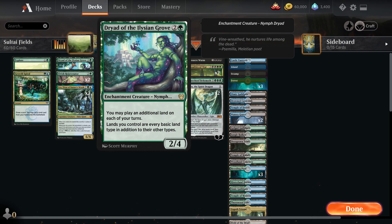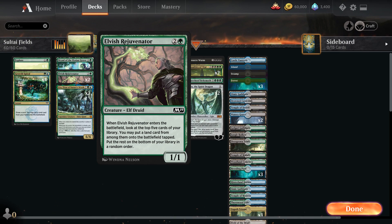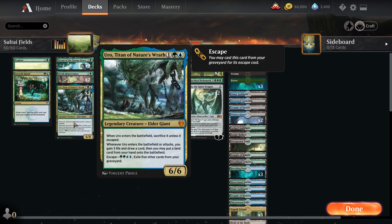Running two Dryad of the Ilysian Grove, which allows us to play an additional land each of our turns. We like having the ability that every basic land is the same as every type in addition to other types, giving us access to every color of mana for cool shenanigans. Two Elvish Rejuvenator - when it enters the battlefield, we look at the top five cards of our library and put a land card onto the battlefield tapped, and the rest go to the bottom. This can find us any land we want.